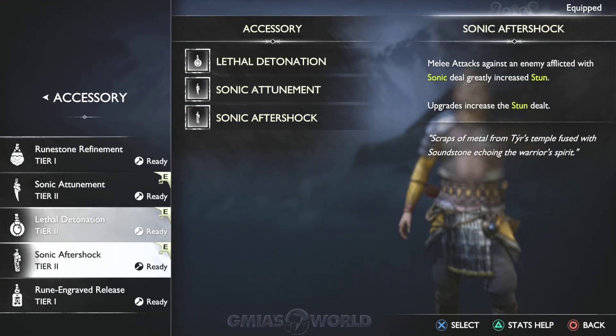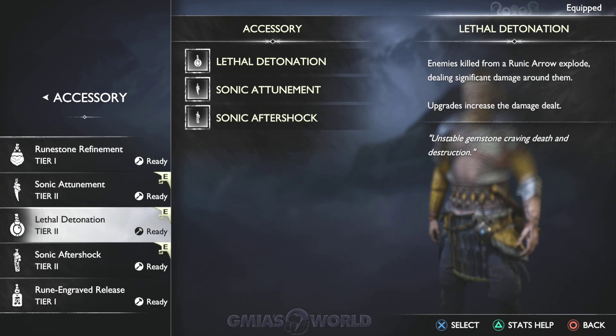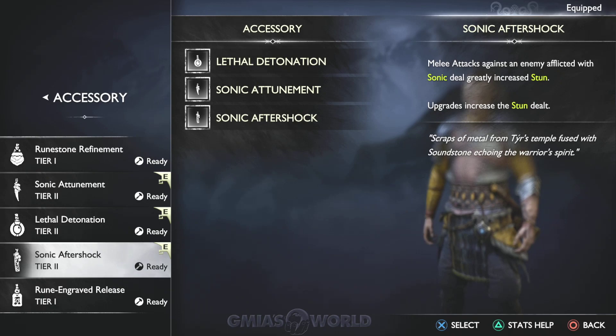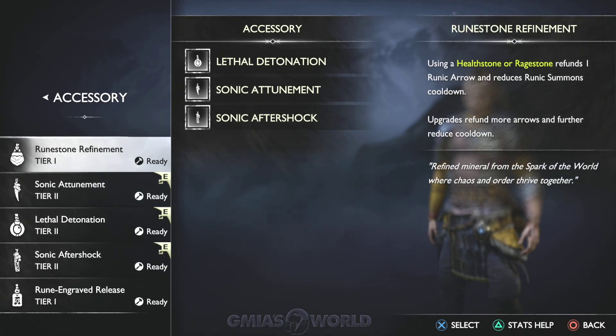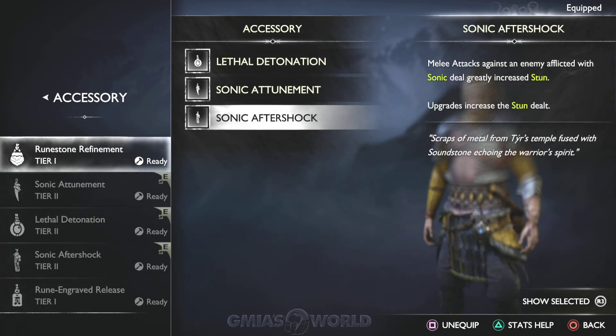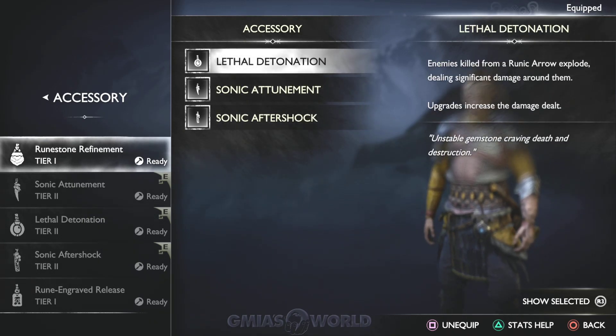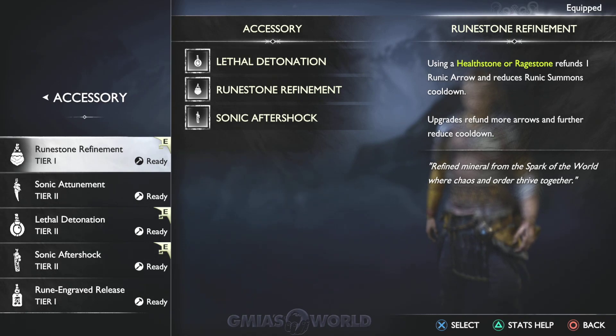Before I do that, let me go over the armor real quick. Accessory - what did we just get? Runestone Refinement: using a health stone or a rage stone refunds one runic arrow and reduces runic summons cooldown. Upgrades refund more arrows and further reduce cooldown. That actually might work out better. What's the lethal detonation? Enemies killed by runic arrow greatly increase stun. Sonic Attunement. This right here seems kind of crazy - to get refund runic arrows and reduce runic summons cooldown, I kind of like this one. I think we have to probably put this on. We'll keep that going. Might be this one, and then we'll upgrade this one - it refunds when using a health stone or a rage stone. Every time we get it, that might help us a lot.